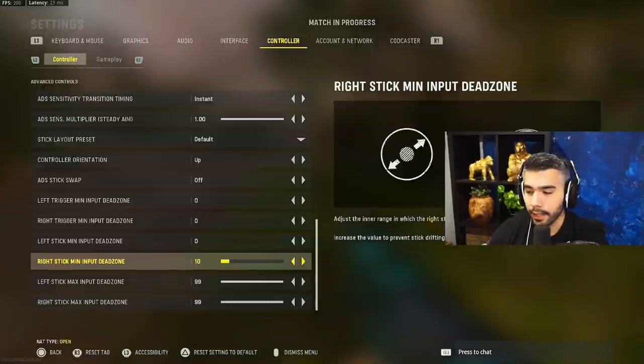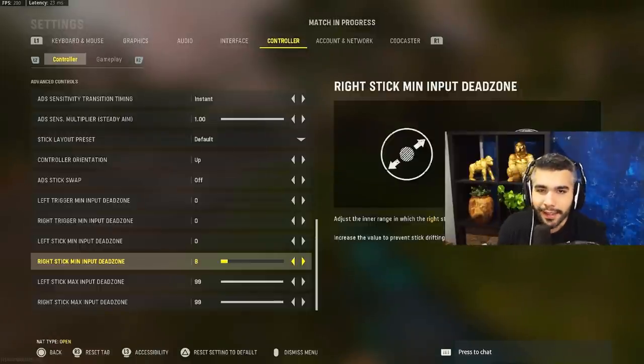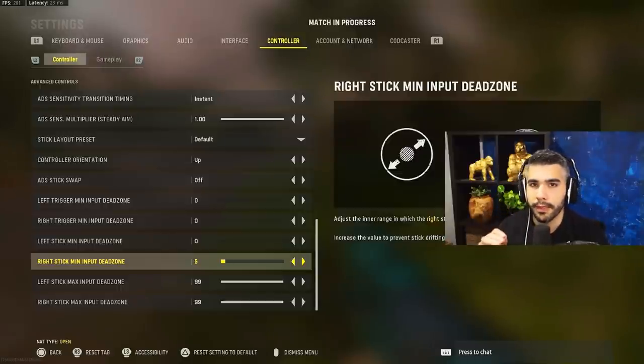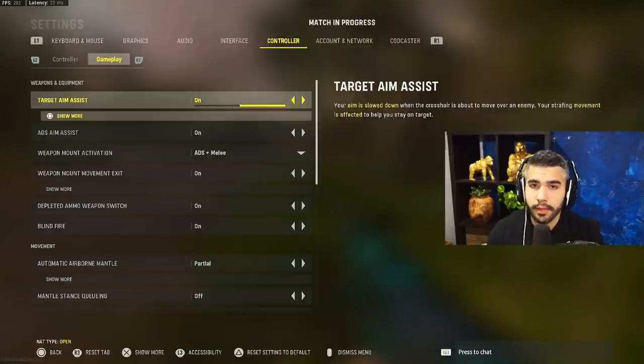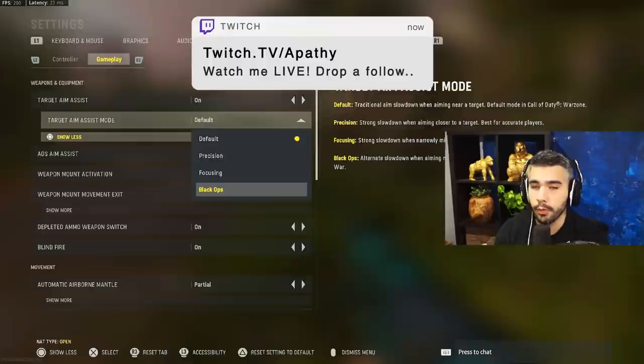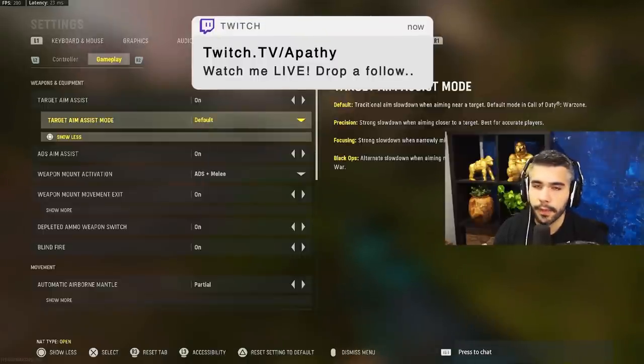Some people have stick drift and need to set the dead zone high, but if you have to go over 10 and still have stick drift, get a new controller — it will hinder you a lot. You want to stay around 4, 5, 6, or 7. A lower dead zone lets you make more precise small adjustments, especially at long range. For target aim assist mode, I have it on default, though some people use Black Ops mode and find it pretty good.